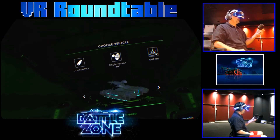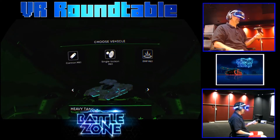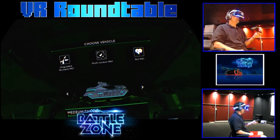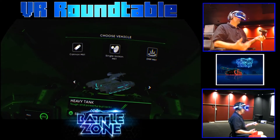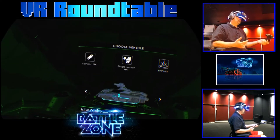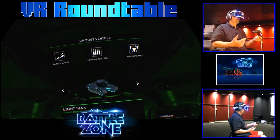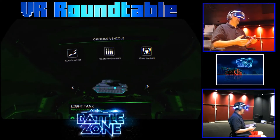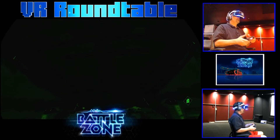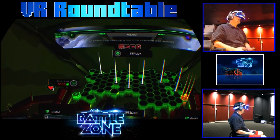You have three options for your tank: heavy tank, medium tank, and light tank. The armor of the heavy tank is the best, and the armor of the light tank is absolutely the worst. The firepower for the heavy tank is the best, but the light tank is incredibly fast. The medium tank is supposed to be kind of in between. I go with the light tank because I like the ability to move incredibly quickly.